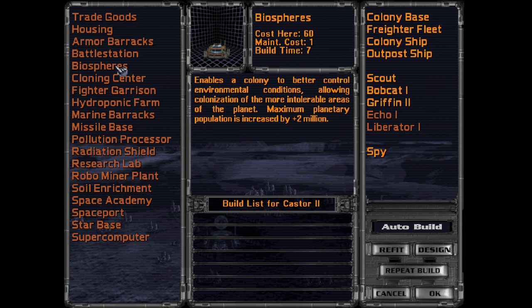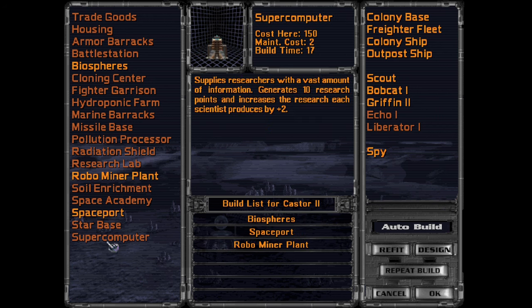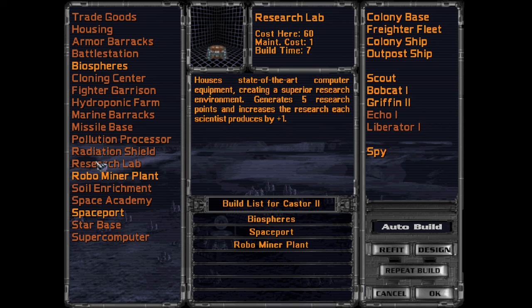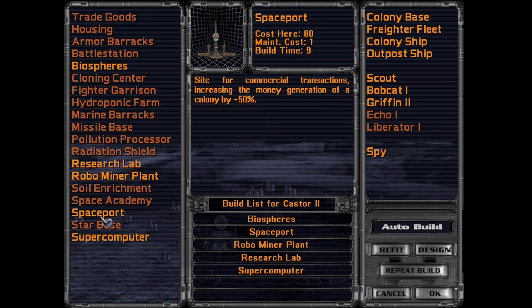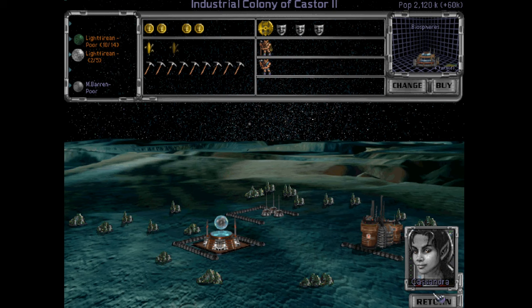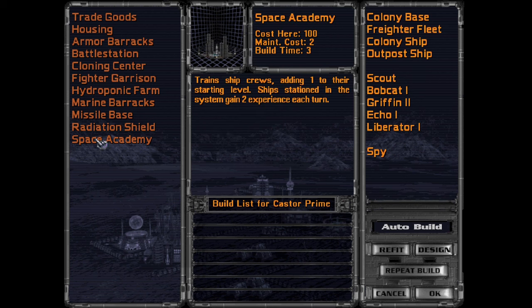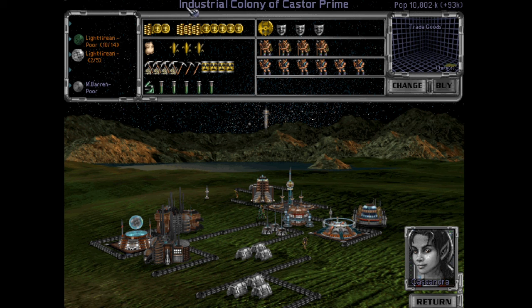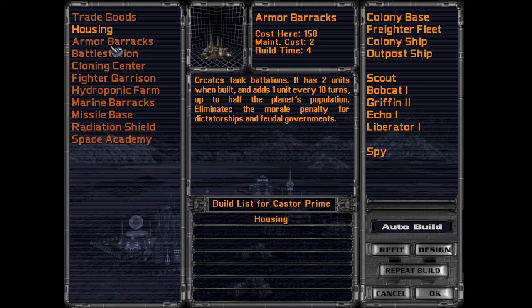Are you a small planet? You are, so you're going to want biospheres. Biospheres are done. We have population room to grow, so we might want to just build housing here. Let's build housing for now.